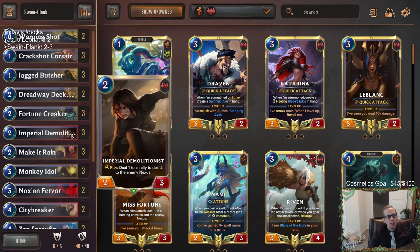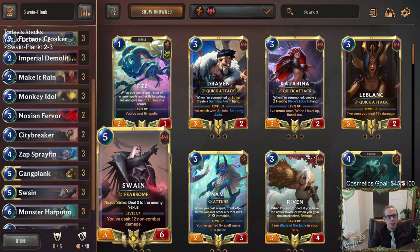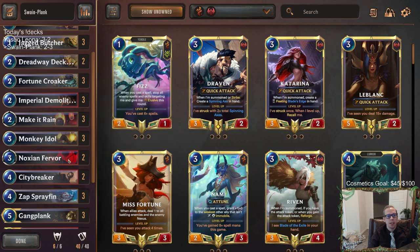I didn't want to do the exact same thing as Gangplank Sejuani with Black Market Merchant and Yordle Grifter, but maybe that's better. The Demolitionist can be Black Market Merchant, the City Breaker can be Yordle Grifter, and you can basically do the same deck with just having Swain and Leviathan instead of Sejuani. You can play that exact same deck if you want, but I wanted to do these other things that can also do Nexus damage.